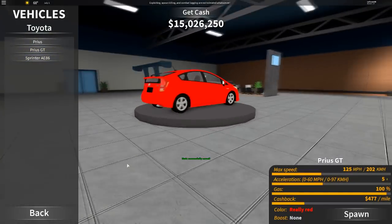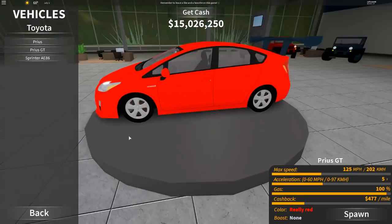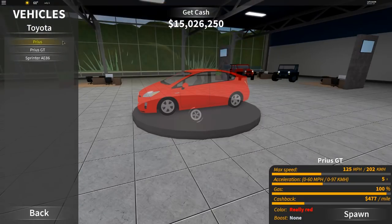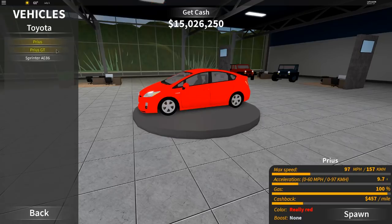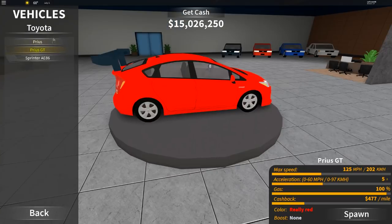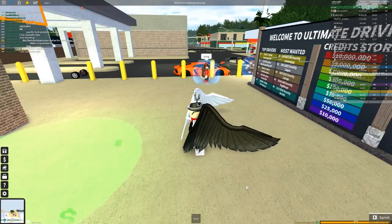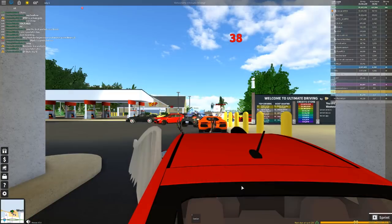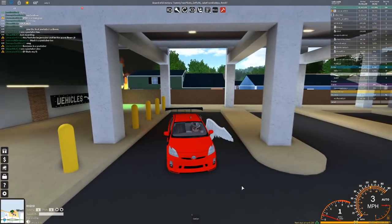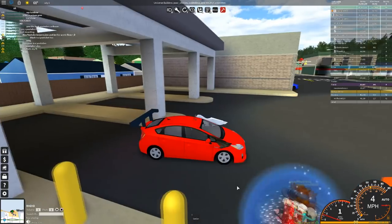I believe it is in Toyota — there is the Toyota Prius GT. I've already made it red, and just look at it. It has such a massive wing; that's all it is different from the normal Prius. This is a normal Prius that you buy with money, and then all this is it — it goes a little bit faster and it has a massive, massive wing on it. It looks absolutely amazing but also a little bit stupid.